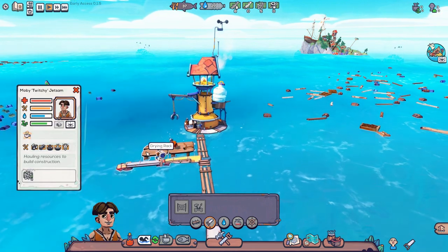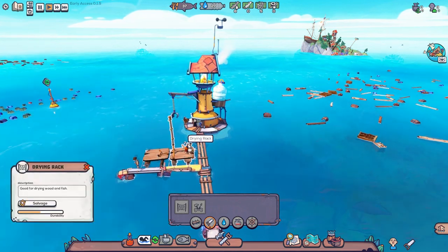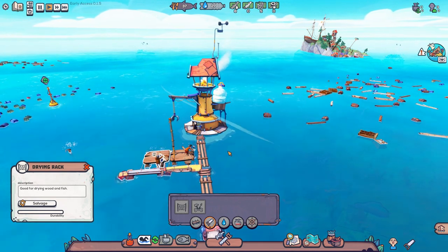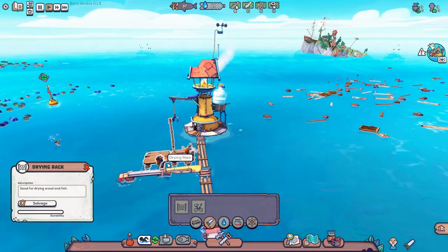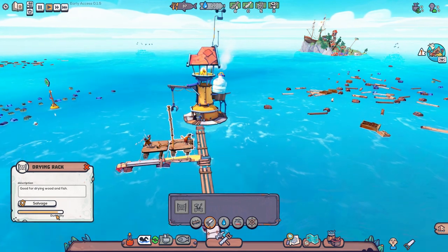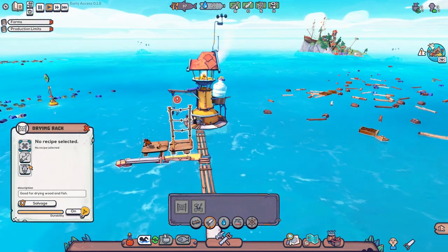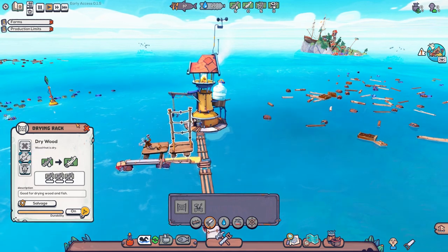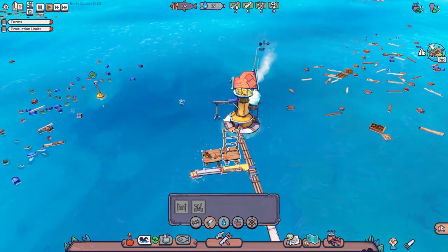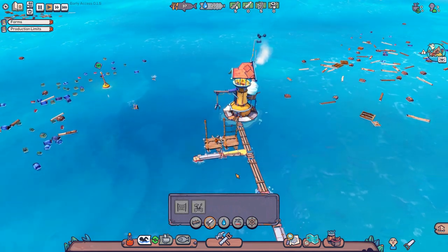As you can see, they walk over the resources to go build things. Each of your little guys can only hold five items, so each basket only holds five things - so that requires two trips. Drying racks can do fish or wood. Obviously we have no fish right now, so wood's important. We're going to go into the water as soon as we get access, which will require dry wood.